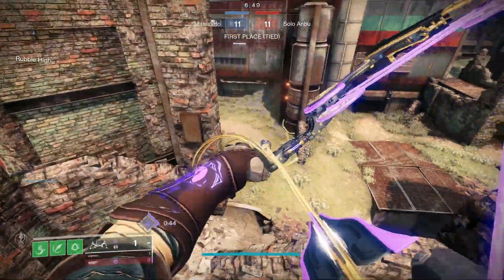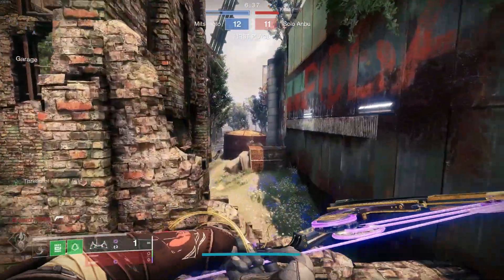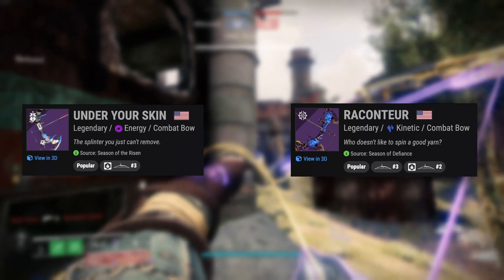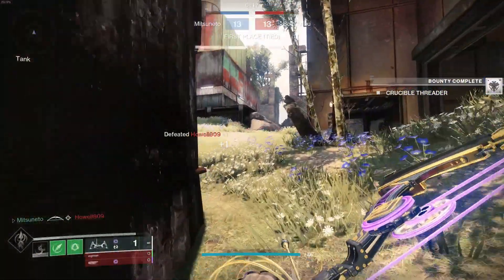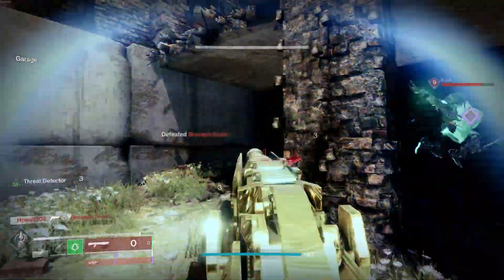In terms of weapons, obviously you'll want to use a bow. For the best options: first, you have Lomonarch for all the reasons we've already covered — a lightweight that can double body, applies burn damage, and grants a mobility and speed bonus. For Precision Frame bows, I highly recommend you craft either an Under Your Skin, or failing that, the Raconteur. Under Your Skin has slightly better stats, but both are craftable and able to equip Archer's Tempo and Successful Warmup. These perks reduce draw time on bows and they stack, so once you get a headshot or a headshot kill, your Precision Frame bow now draws and shoots much faster, leading to a greatly improved time to kill.